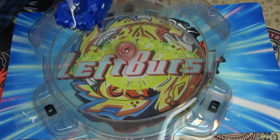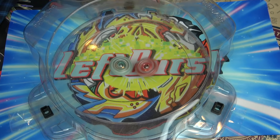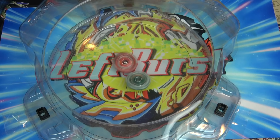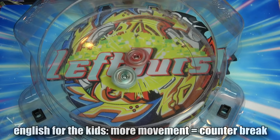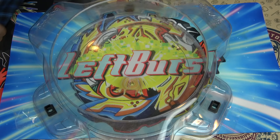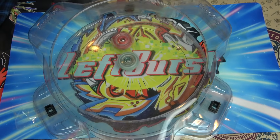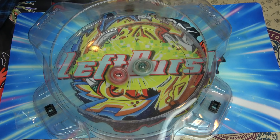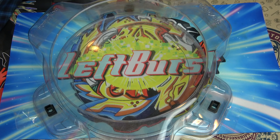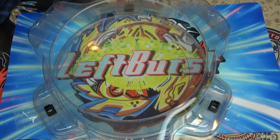Spriggan needs a bit more spin to do the counter break, but it almost had it. It moved slightly across the stadium as the rubber hit the stadium floor, but wasn't really able to do a counter attack. This is the first battle in the anime where Shu showed off the counter break. I feel like the counter break is much easier to get when it's versing an attack-type Beyblade rather than a defense-type Beyblade, because it kind of uses the opponent's momentum against it. Spriggan won but it didn't really do the counter break. I kind of want a really clean counter break — like in the anime where Curbius hits Spriggan and Spriggan goes and hits Curbius back.